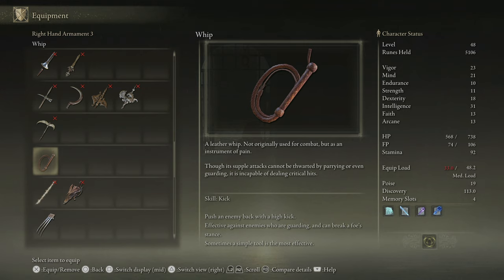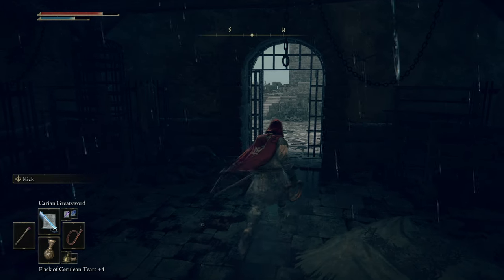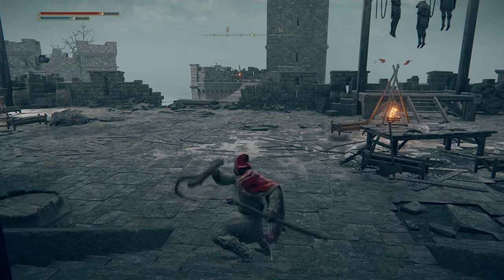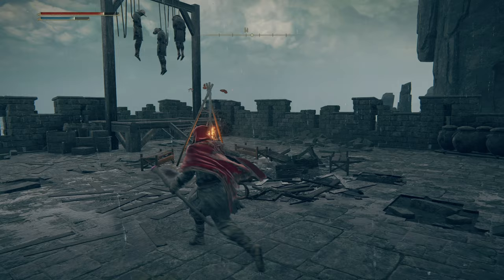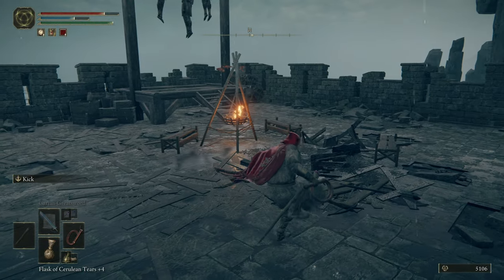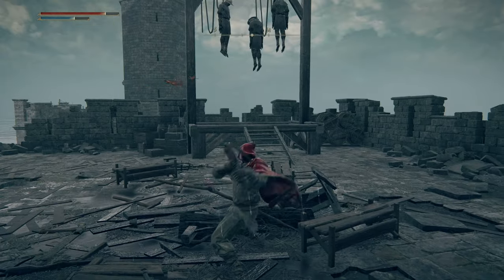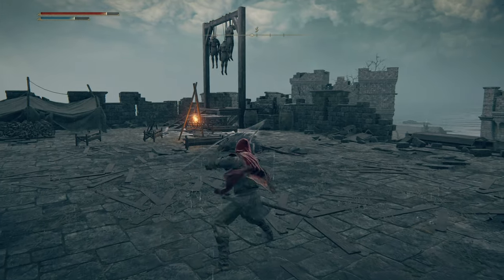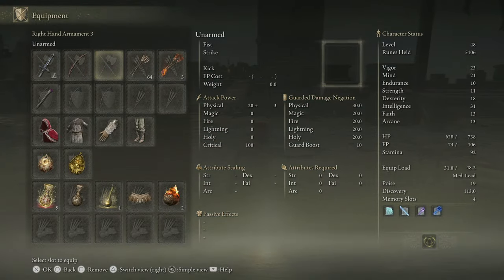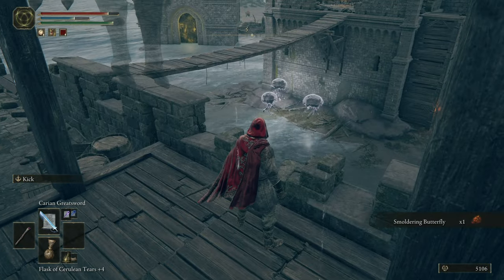'Though its supple attacks cannot be thwarted by parrying or even guarding, it is incapable of dealing critical hits.' It has a kick — let's at least see what it looks like. The two-handed R1 is very fast! Isn't it funny — I find all these weapons and I don't show the moveset, and I find a whip and I immediately do. A little biased, I suppose. I can see there's a foggy wall straight ahead telling me there's a boss.